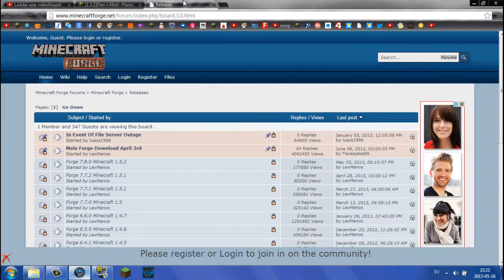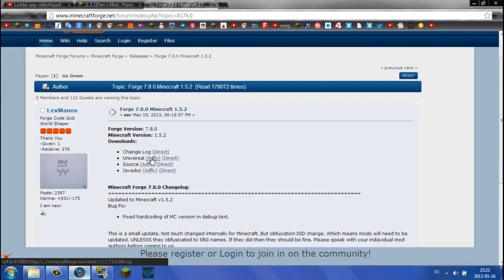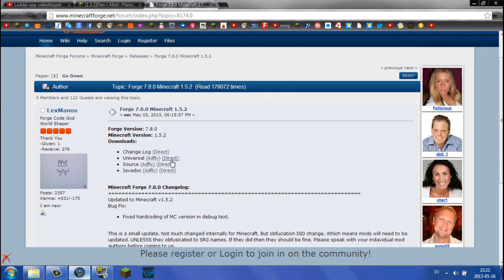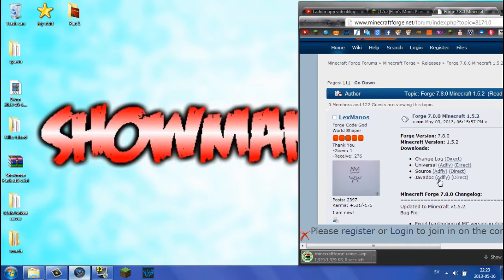First up, what you will need is Minecraft Forge. To get that, you want to go to this site — the link will be in the description. I'll leave the direct link for Forge 7.8.0 for Minecraft 1.5.2. You want to get the universal one. You can click the AdFly link if you want to support these guys — they get money for every 10,000 visitors — but I'm going to go direct because this is a tutorial.